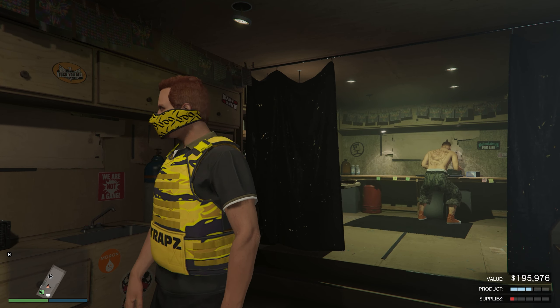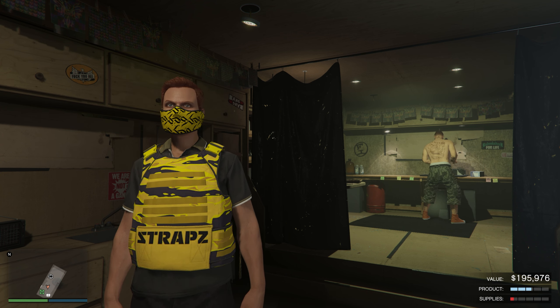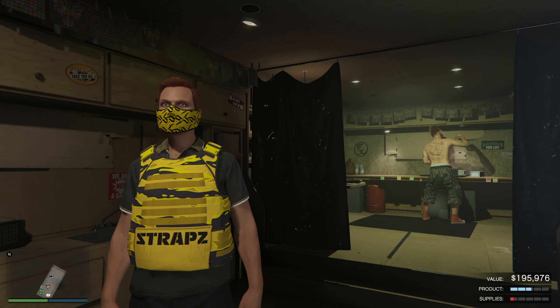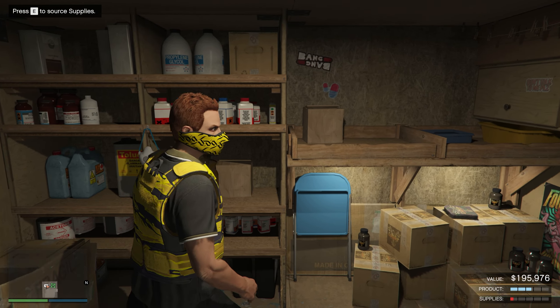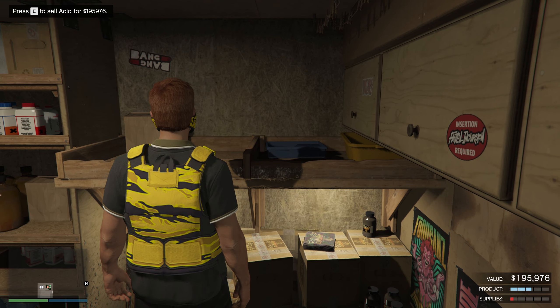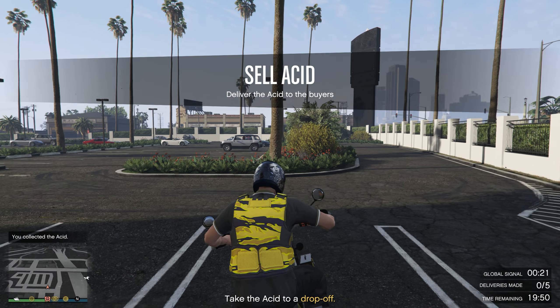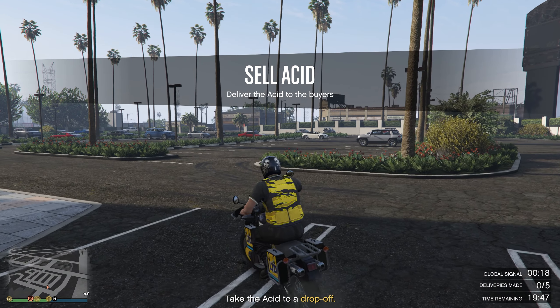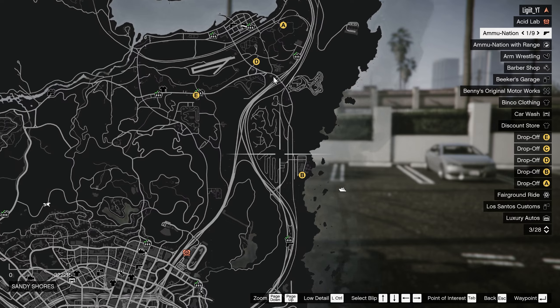I waited about 15 minutes. We are now at $195,976 in value and our supplies are almost empty. So we're going to go ahead and start selling. In order to sell, you go to the right side of the lab — this is where you store supplies and where you can sell. We're going to sell our Acid Lab for $195,976.